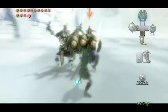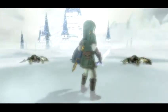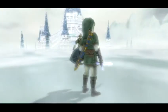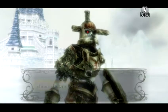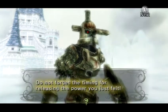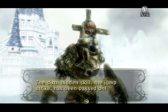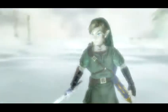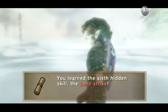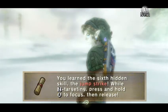Alright, let me try... Yes! Very nice! Impressive. Do not forget the timing for releasing the power you just felt. The sixth hidden skill, the Jump Strike, has been passed on. Yes! I love it! You learn the sixth hidden skill, the Jump Strike — while Z targeting, press and hold A to focus, then release.